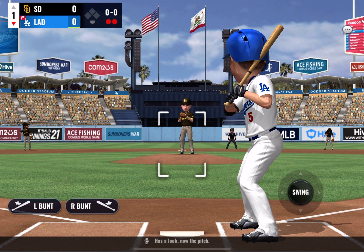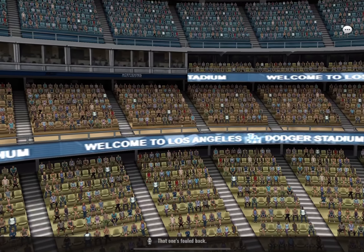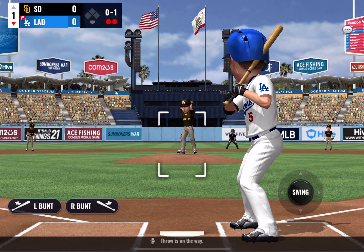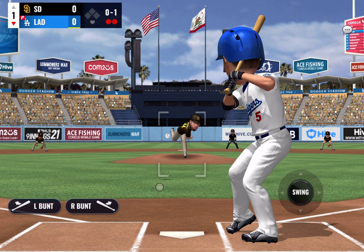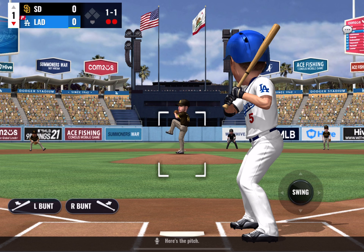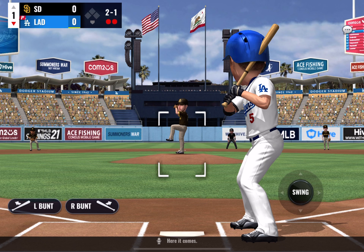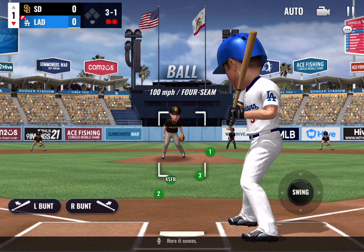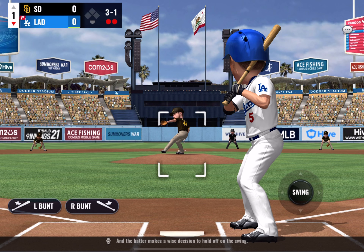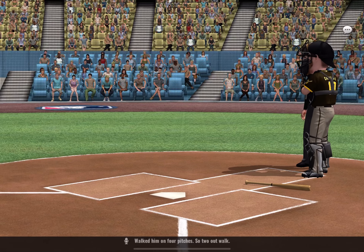Has a look, now the pitch — that one's fouled back. Throw is on the way, and that one never threatened the zone. The batter makes a wise decision to hold off on the swing — walked in on four pitches. Two out, one on.